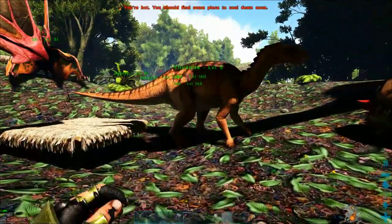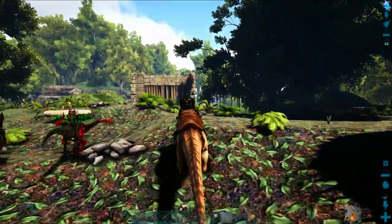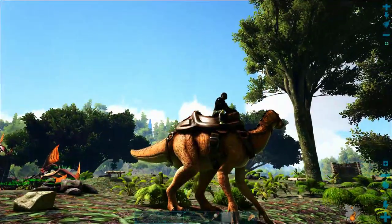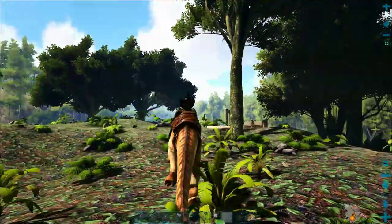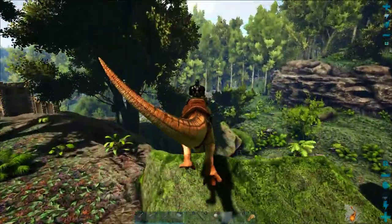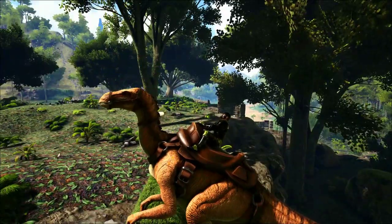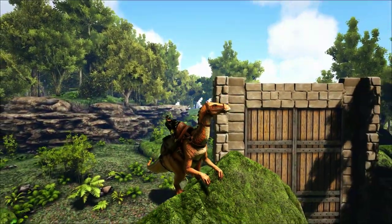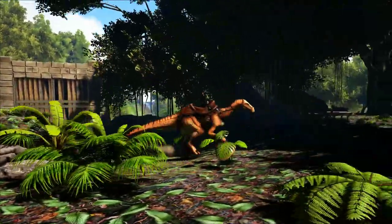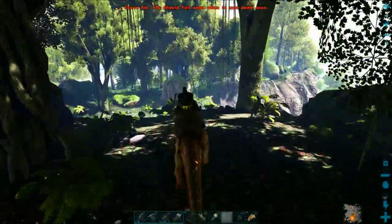Now I'm going to equip the saddle on this iguanodon and show you some of the cool things it can do. One of my favorite things is if you hit the left trigger it will switch between running on all fours and standing on its hind legs. It gets a lot more maneuverable on two legs, and the really cool thing is it can jump almost two stories high — so you can park your iguanodons on a two-story roof to keep them safe from most predators.